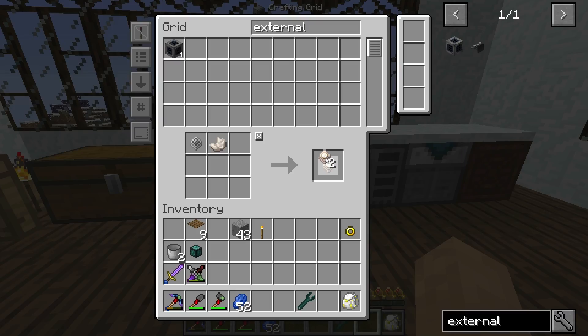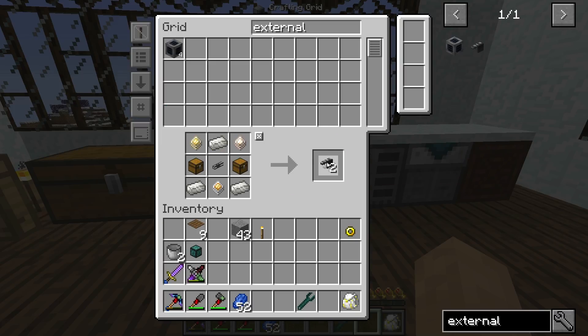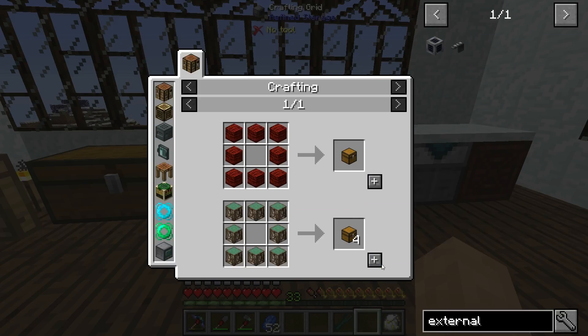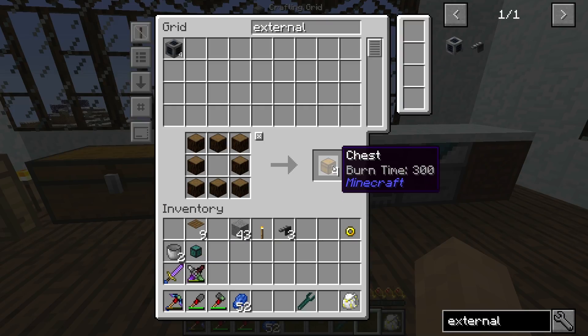External storage requires some destruction cores, construction cores, improved processors, some cables, and a few other things. We can just go in and say we need six destruction cores, six construction cores, and go. How many of these can we actually make? We ran out of chips — oh man, really? Let's do the other recipe instead. Yeah, that one — so much faster for creating chips.